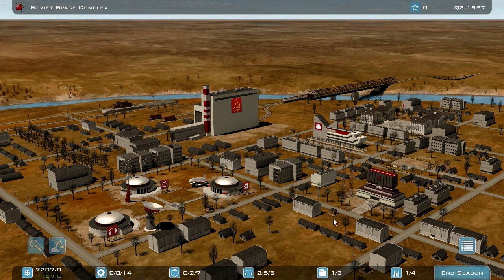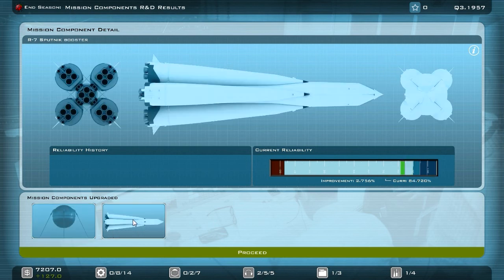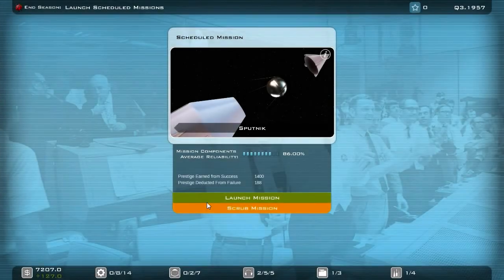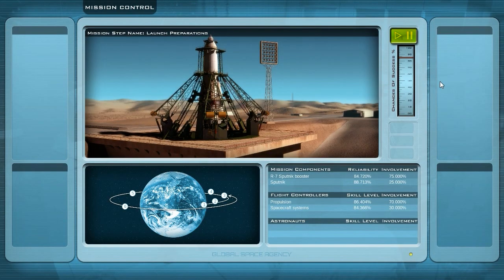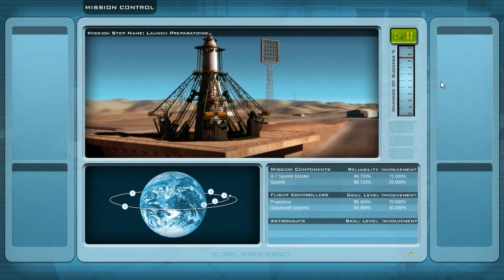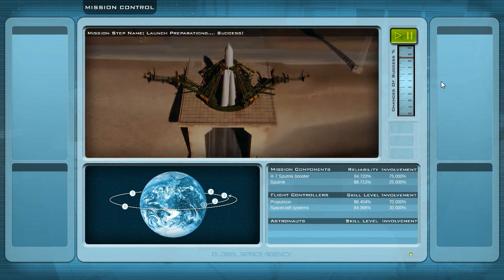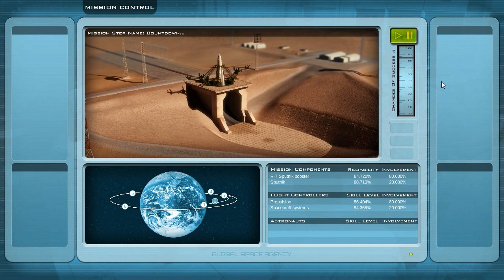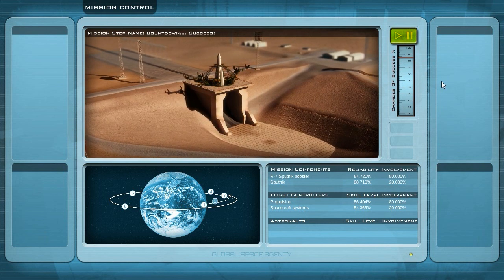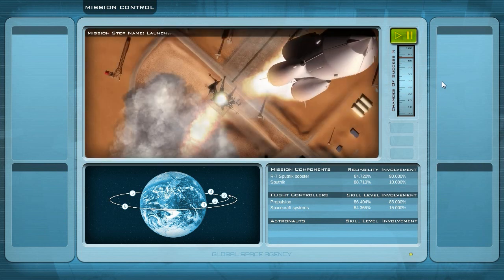We've prepared our launch. Let me end the season. 88 for the Sputnik and 84 for the R7 Sputnik booster. We can do the launch. I want to follow it from mission control. I hope we won't have any issues. We need prestige to get the maximum budget increase, and I'm not sure if I can reach 2500 prestige to unlock the maximum budget increase. We'll see.